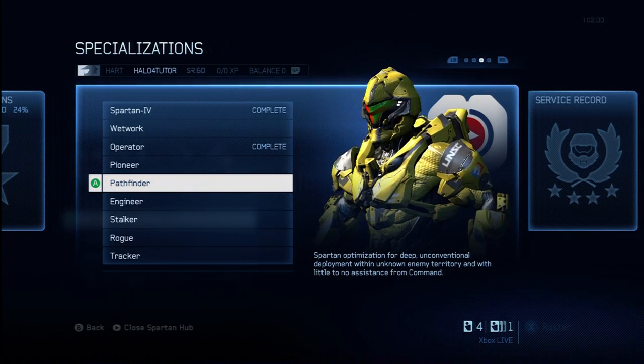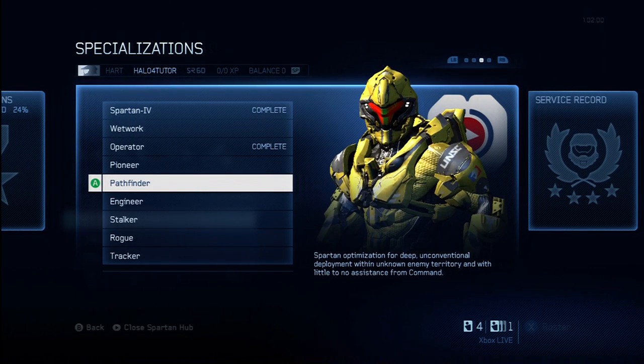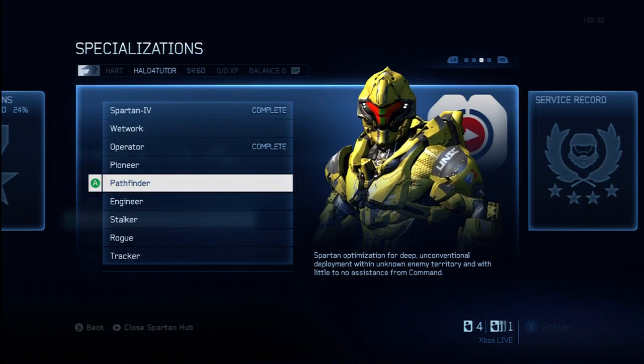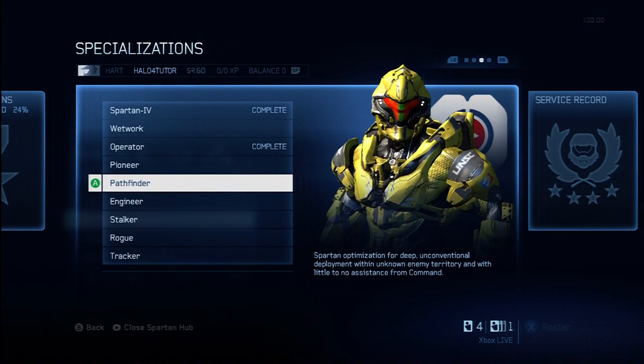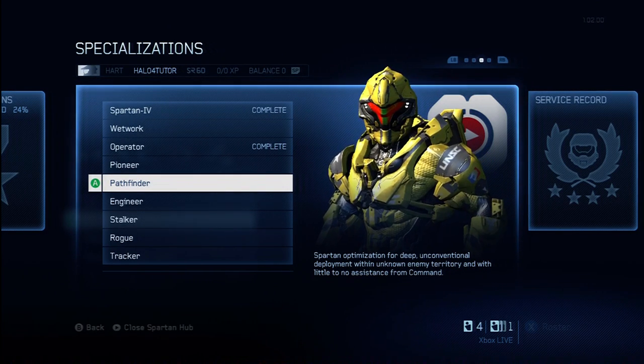This one I'm going to specifically focus on Pathfinder. Keep in mind that anytime you choose a specialization, you're locked into it for ten ranks. It can take you a while to get through those ten ranks, so make sure that you've chosen a specialization that you really want, because there's nothing worse than working through an entire specialization for weeks or months only to find out it gives you a bunch of features that you don't even use. So let's go into Pathfinder so you know exactly what you're getting into.